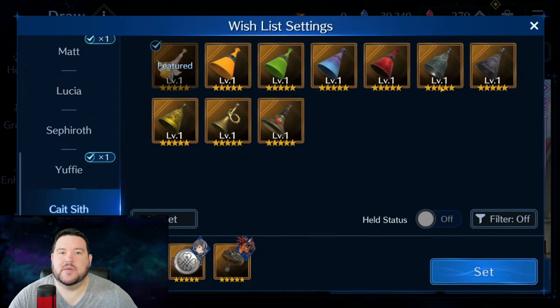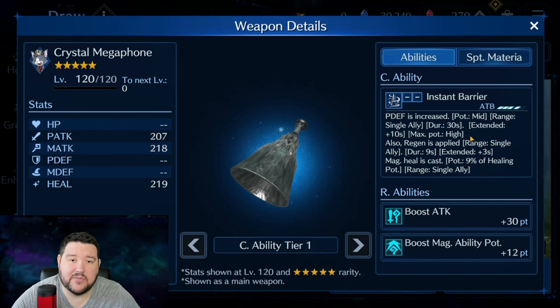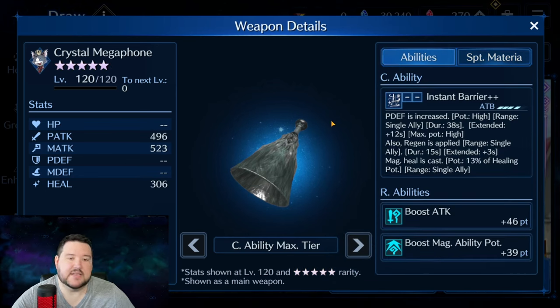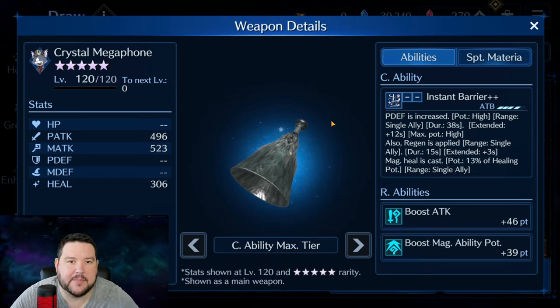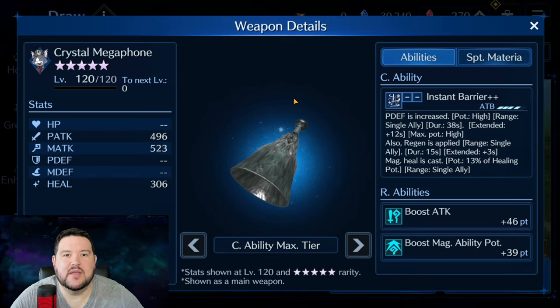Coming down to support weapons, we have the Crystal Megaphone. This is your standard instant barrier — physical defense increase to a single ally, mid to high right out of the box. It also gives regen and a small heal. I think it's a fine weapon, not on the top of my list by any means, but when specific content needs a physical defense increase, the value goes up a lot.